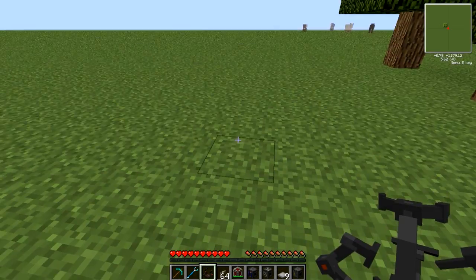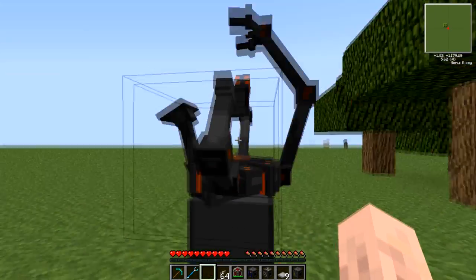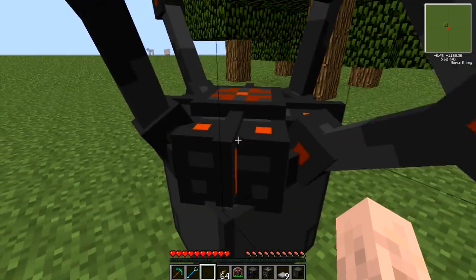First up, you will be needing the NASA workbench, which will require a 3x3 area. And if you go into its inventory, this is where you'll be able to create your spaceships.